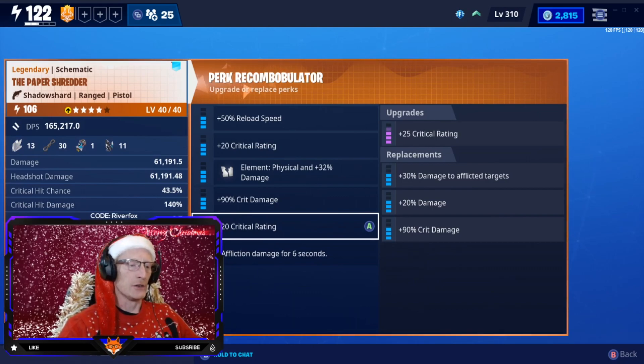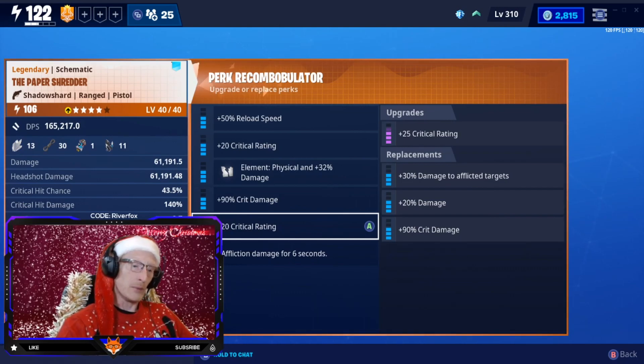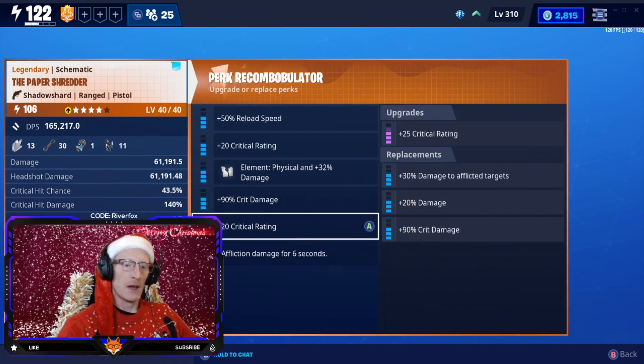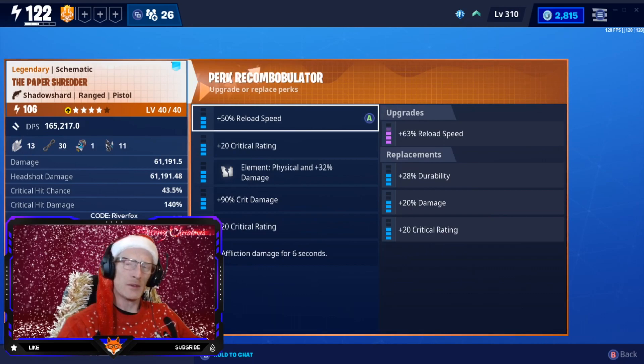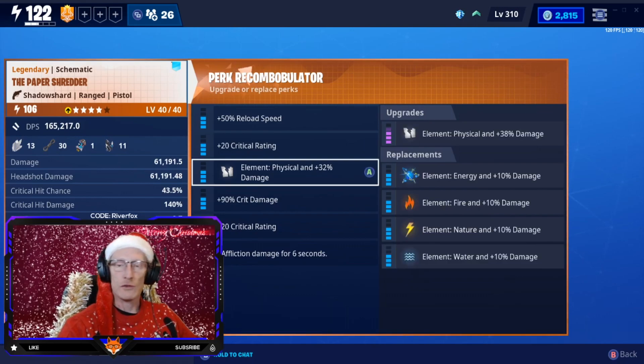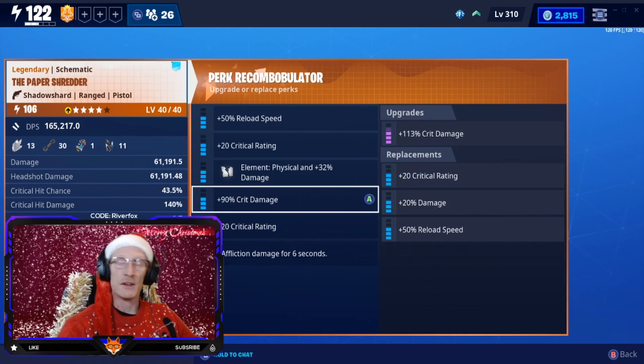If I level this up to 130 with all gold rolls it would probably be over 50% crit chance, which is fine. The critical hit damage is only 140%, so it's not the highest we've had but it's pretty good. I could have put in another crit rating and made the other slot crit damage — double crit rating, double crit damage — but the reload felt a little slow, so I wanted a reload speed perk in there. It says magazine size of four, but it seems to reload after every shot — after every paper airplane it fires — rather than firing four and then reloading.